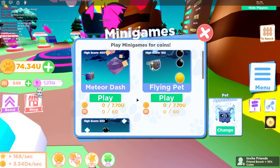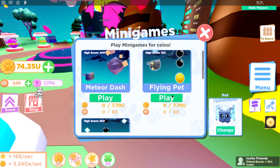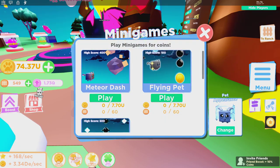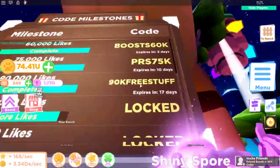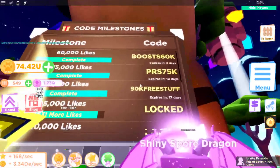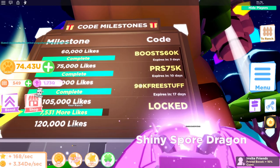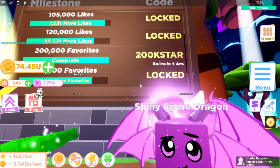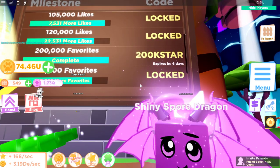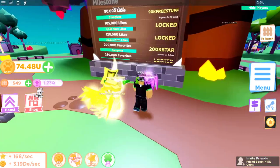I'm wondering what your scores are going to be — I'm going to try Pet Rush, the flying pet, and Meteor Dash to see how far I can get. Also, if you haven't checked the code milestones board, they added a few more codes. Make sure you use 'boost60k', 'prs75k' — those expire in just a few days — '90k free stuff', and one more unlocking soon, plus '200kstar'.